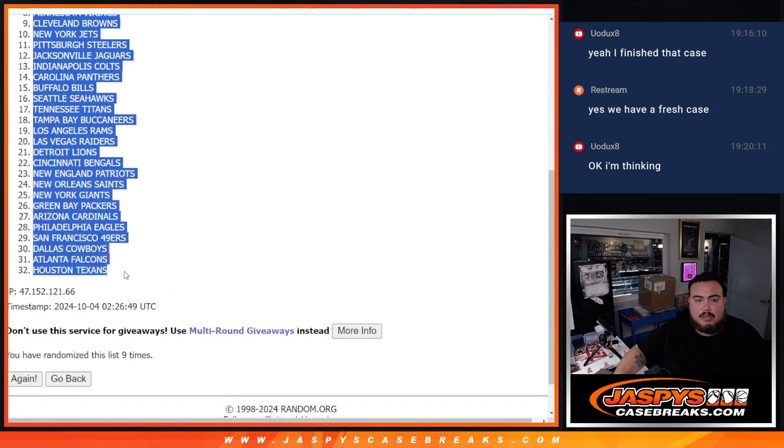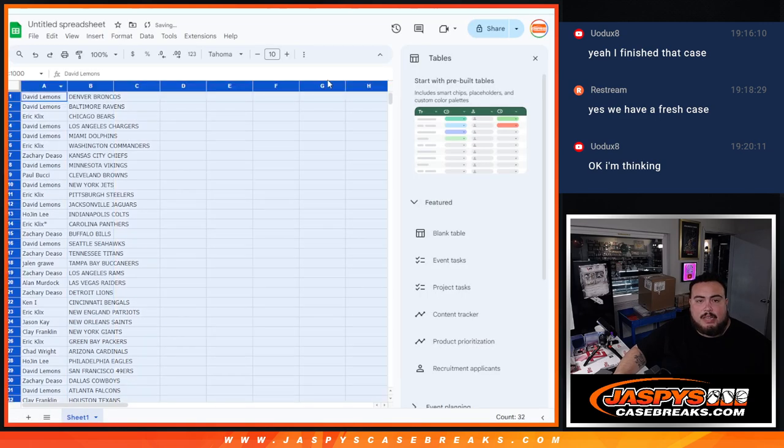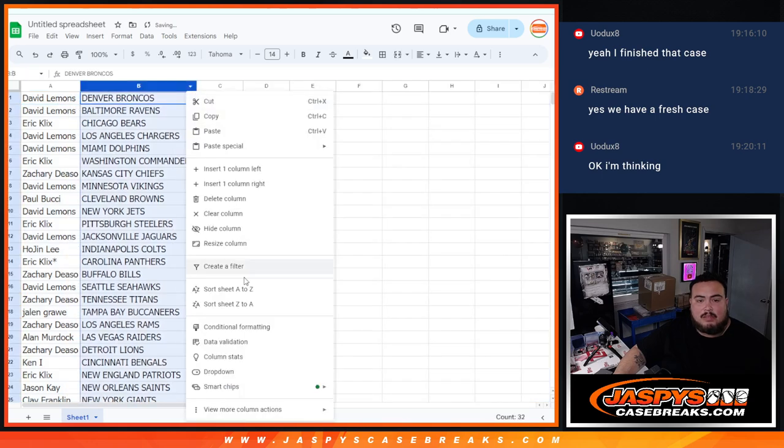And then nine times — one, two, three, four, five, six, seven, eight, nine. We got Broncos down to the Texans. And again, no trading guys, it's just a pack filler. I'll let you quickly see your teams.